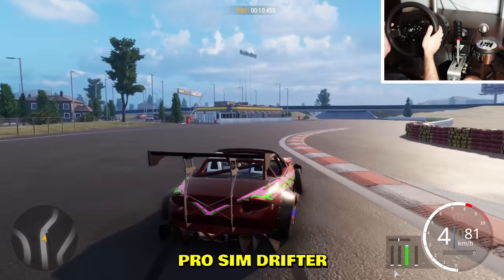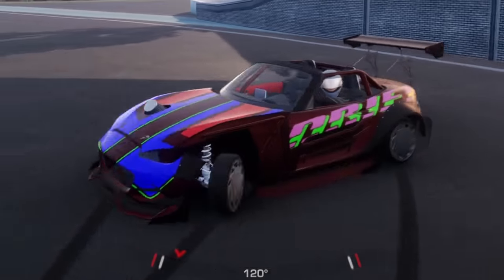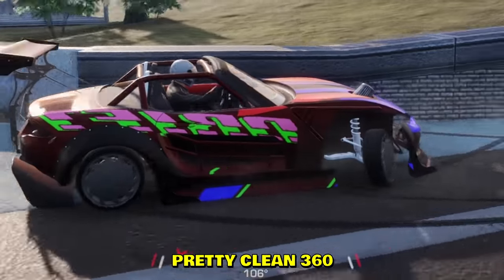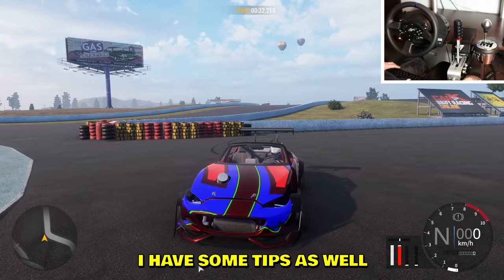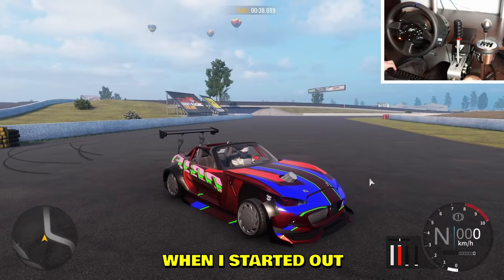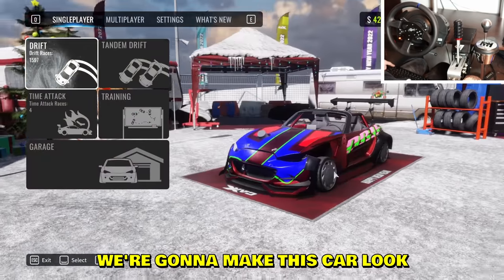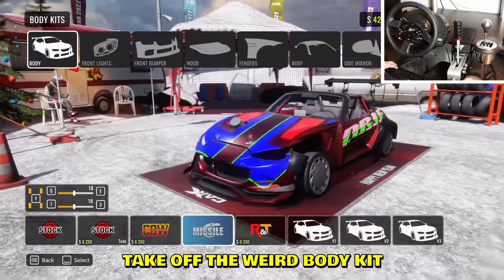Look at how they drive - that was a pretty clean 360 - but guys with these liveries, they're not good. I have some tips as well. I used to make these kinds of liveries when I started out, not gonna lie. So we're gonna make this car look like a pro sim drifter's car.